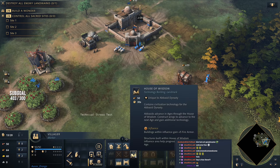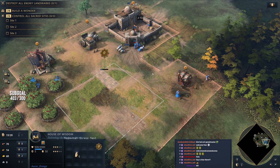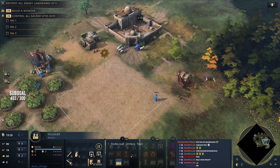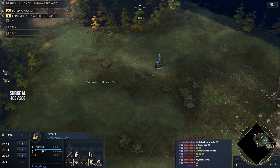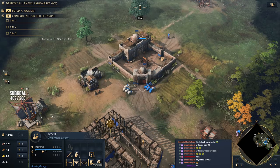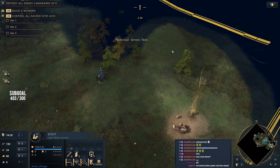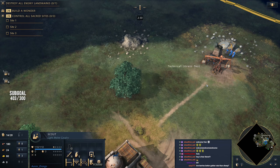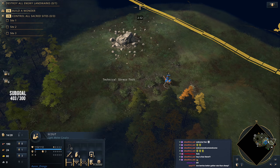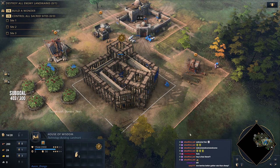We're going to drop down the House of Wisdom now — get it in a nice spot right here. We're just using our wood villagers for that. Once you've got eight villagers on food, you want to begin sending villagers out to gold. The Abbasid are an incredibly complex civilization — it says they're only two stars for difficulty, but that's not true. They are like seven stars for difficulty.